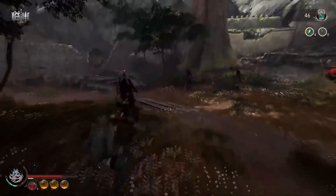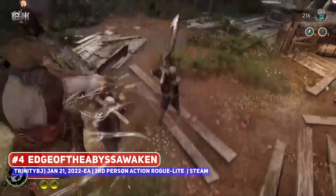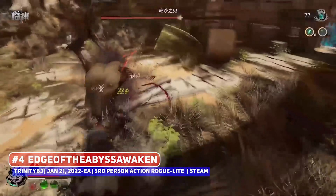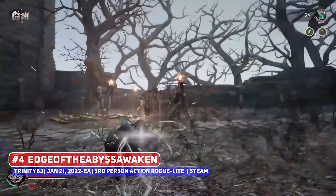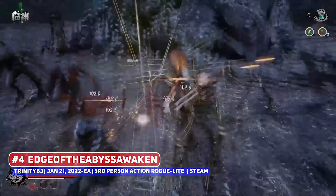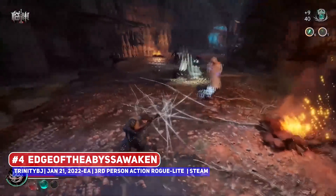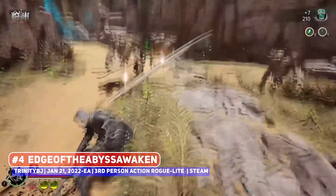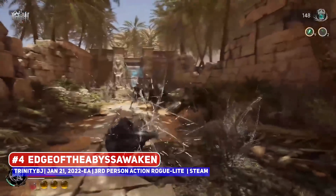Speaking of interesting roguelites, Edge of the Abyss Awakened is a third-person action title with a roguelite structure. I initially thought that this was a Souls-like title based on what was shown off, but the action is a lot less deliberate and a lot more flashy, leaning more on the Devil May Cry end of things, although it is of course not as over the top.